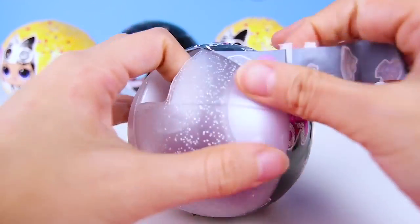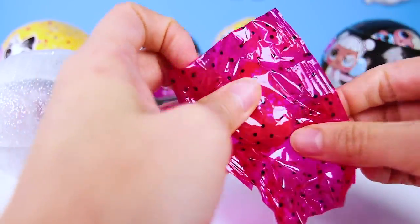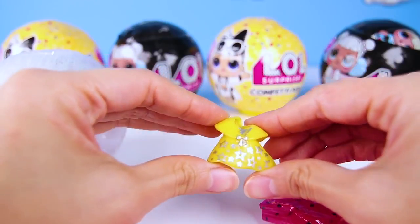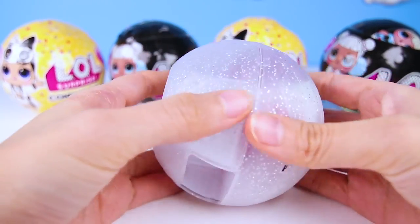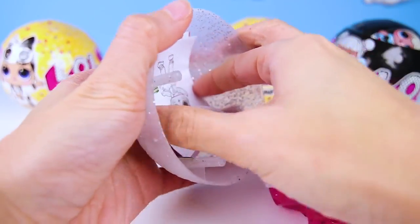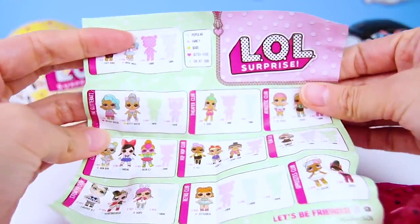Let's keep on unwrapping! We are finally on the last layer where we get to open the container! And there are more accessories before we open it! Wow, I bet it's her clothes! And it's a yellow dress! Just like her boots! This doll's favorite color must be yellow! What other surprises are in here? Here's the LOL flyer that shows all of the dolls we could get! Oh my, there are so many!